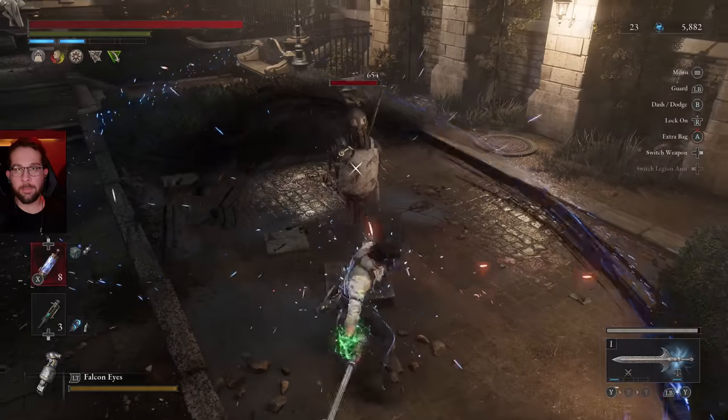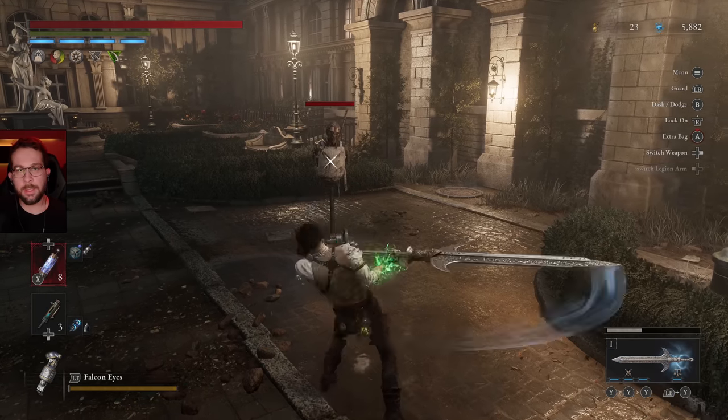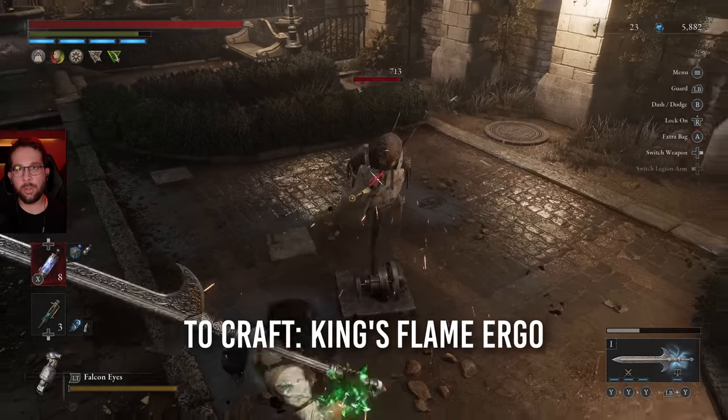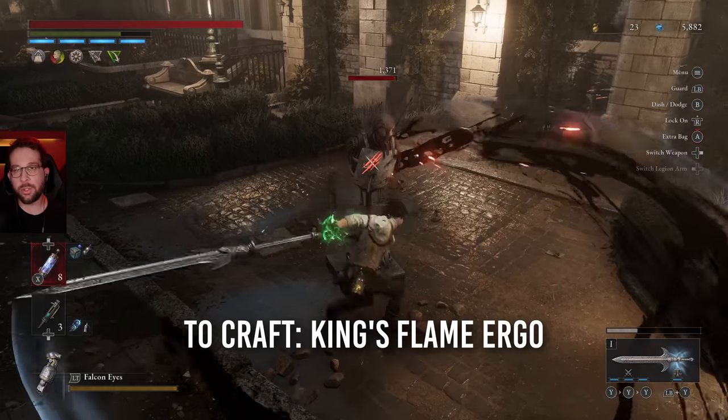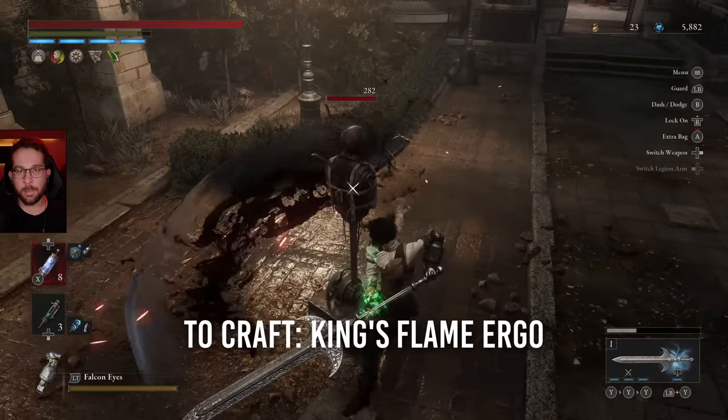In the extended form you get a completely different fable art — a big multi-hitting combo if you press the button three times. To make this weapon, you need the King's Flame Ergo. If you just follow the normal progression through the game, you'll eventually kill the boss that drops it. All these are going to be mainline progression boss weapons.